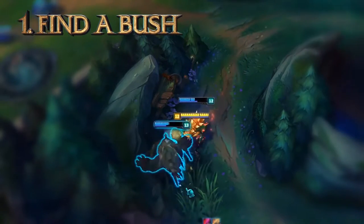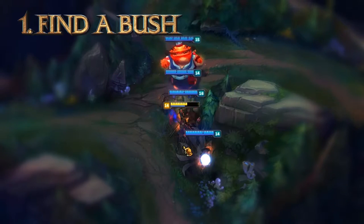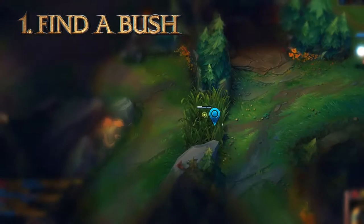Step 1: Find a bush. Make it a pretty bush — a bush with life and character, a bush with a future. Also somewhere the enemy team will go; paths to Dragon and Baron usually work pretty well.